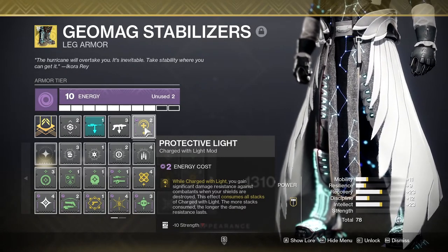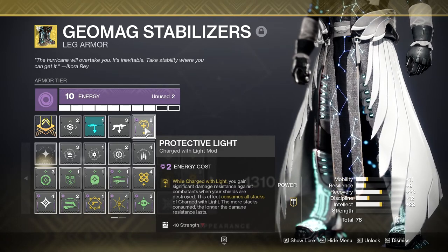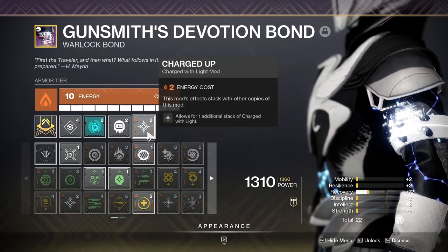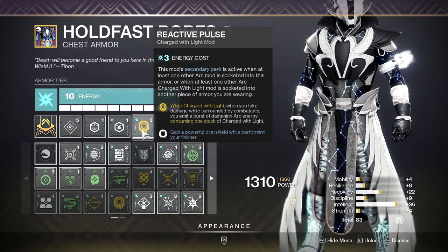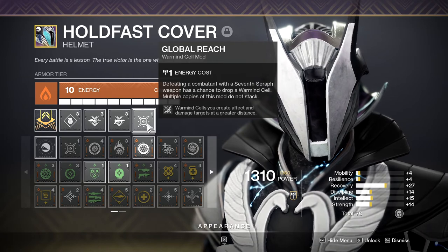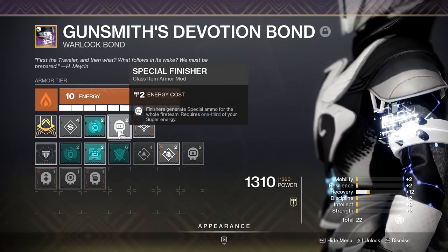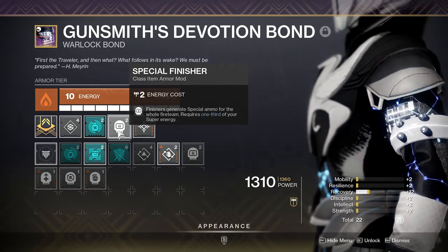For the rest of the mods, we all ran the usual suspects, but here's a quick rundown: Protective Light, cause it helps you stay alive when you're charged with light. Taking Charge, to get you charged with light. Charged Up, to increase your stacks of charge with light from 2 to 3. Reactive Pulse, cause it's dope — it gives you an Overshield when you finish an enemy and helps kill enemies if they get too close. We all ran Global Reach to increase the size of the Boom Booms made by Warmind Cells. Our Chaos Reach Warlock also ran Surge Detonators to deal with Overloads and Special Finisher. Keep in mind, these are my go-to mods for staying alive — there's a reason you haven't seen me suggest High Energy Fire.